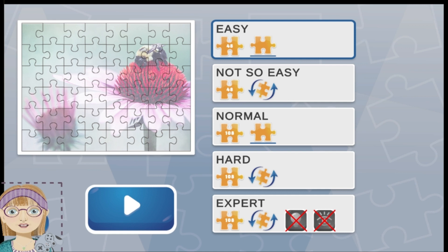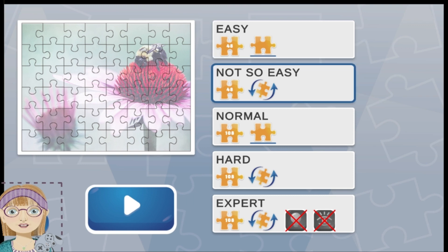Difficulty levels include Easy with 48 pieces, Not-So-Easy with 48 rotated pieces, Normal with 108 pieces, Hard with 108 rotated pieces, and an Expert Mode that includes 108 rotated pieces with no peeking or hints.